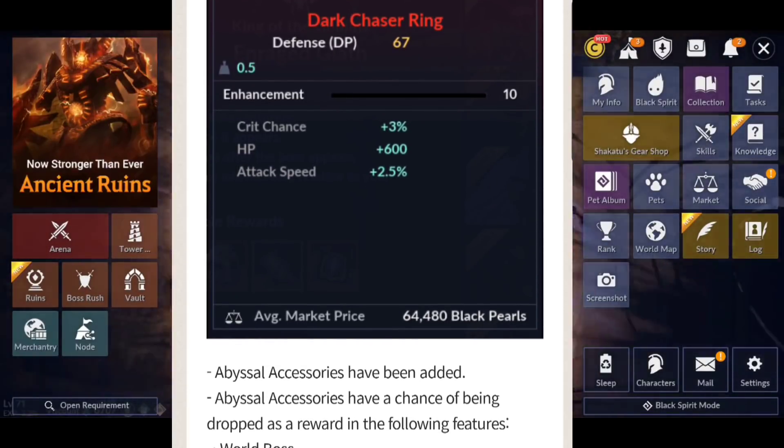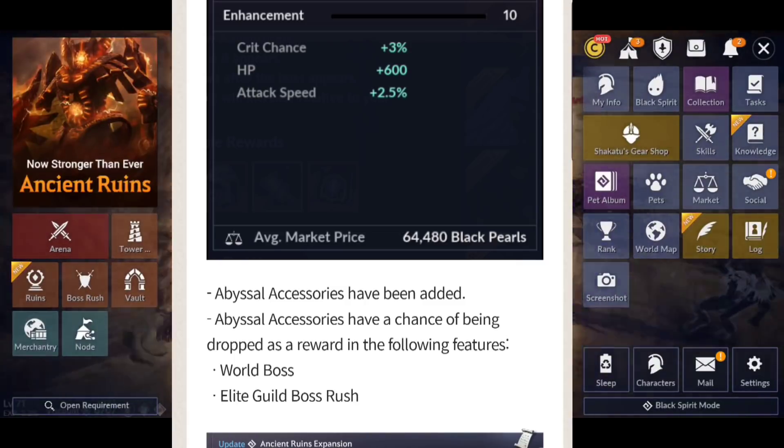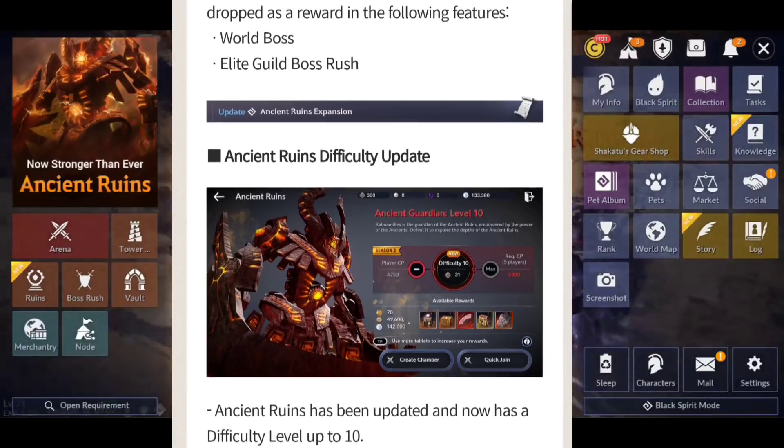They also added abyssal accessories — red accessories are here. The abyssal accessories have a chance of being dropped as a reward in the following features: World Boss and Elite Guild Boss Rush. That is it. It's the only way to get red accessories. So they gave them to us, but they didn't really give them to us.